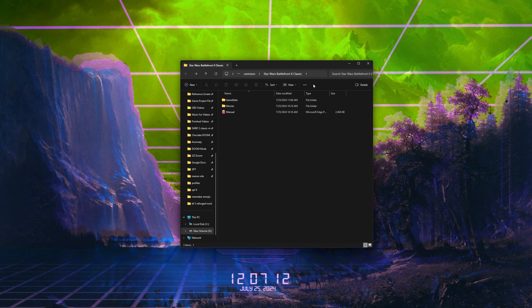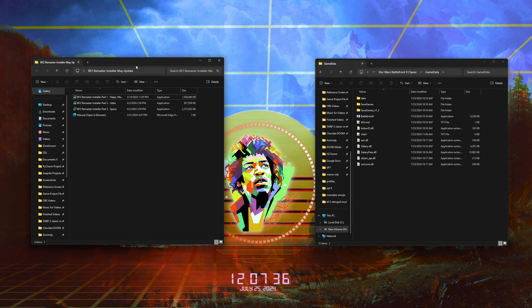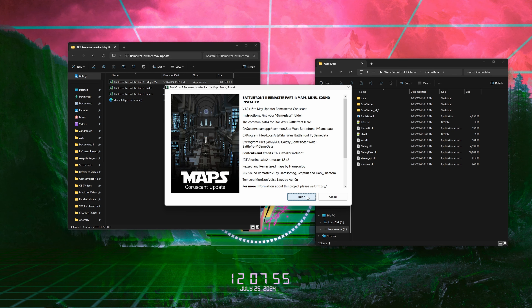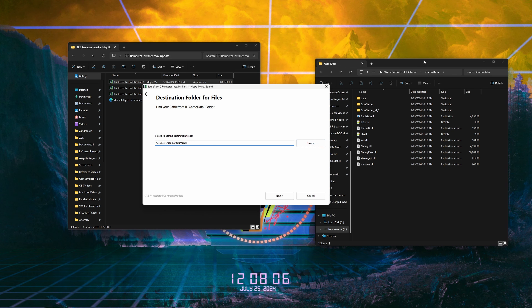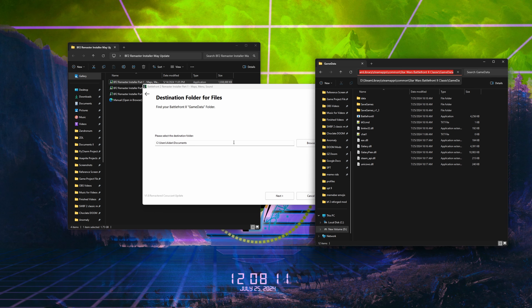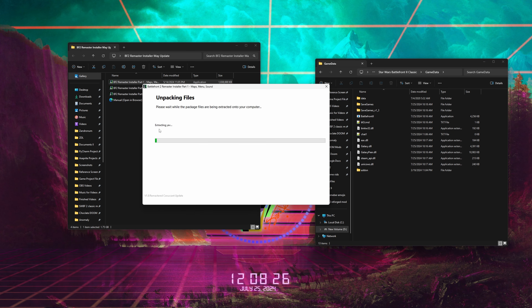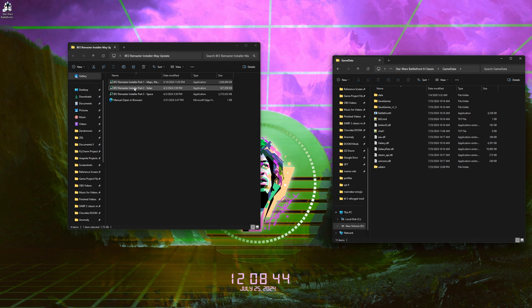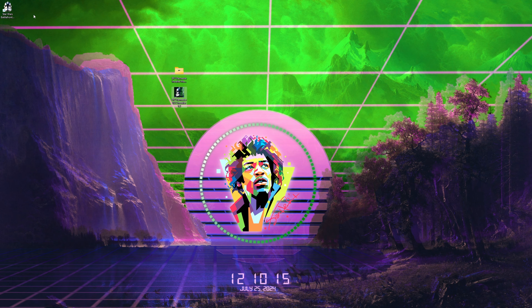The first thing you want to do is go to Battlefront 2 in Steam, right-click, manage, browse local files. You need to do this so you can find the path to your game data folder. If you click up in the address bar, it's going to show you the path, because this is where you're going to install the remastered project. So open this up, open up part one of the installer, hit next, and here you select where your game data folder is. You can manually do it, but what you can do is click up here, copy it with Ctrl+C, and then Ctrl+V into here — and it's going to have the game data path. Then hit next and it's going to install everything. Now you do the same thing for part two, part three, and the DLC installer.